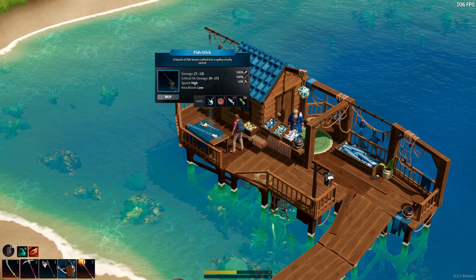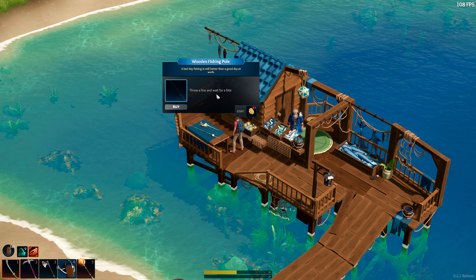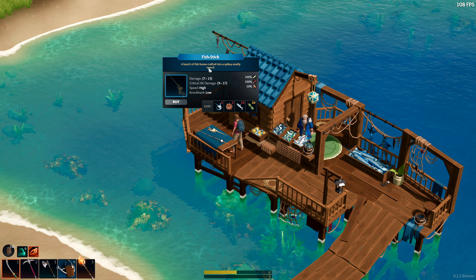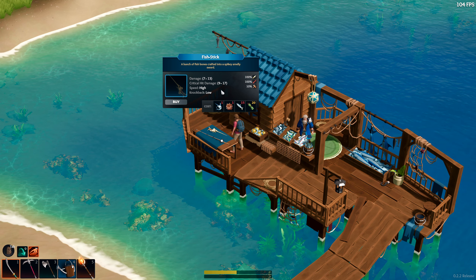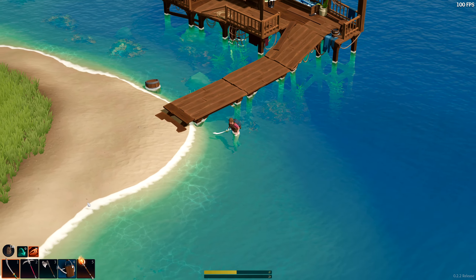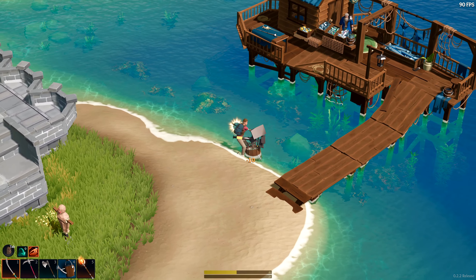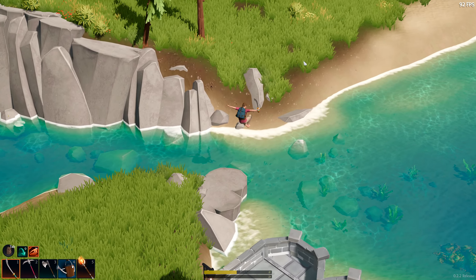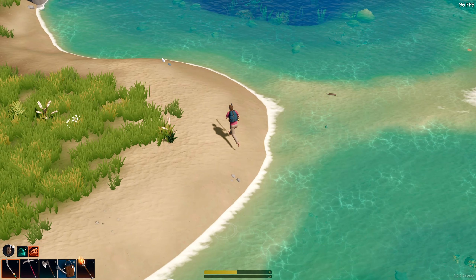Alright, so there's two things. A fishing pole — a wooden fishing pole — throw a line and wait for a bite. And then there's the fish stick, which is a sword made out of stick bones. I mean, my sword's definitely better than that one, but that's pretty damn cool. That's telling me that I need to get money because I have no money.